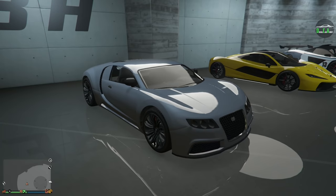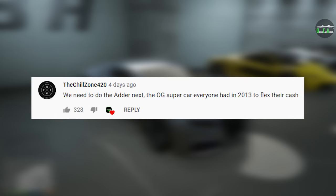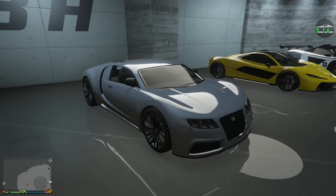In today's video, we're going to be customizing the Truffade Adder — the ultimate cash flex back in 2013 when the game came out. Now, unfortunately, this car doesn't have any visual modifications, but we're still going to max it out with the performance upgrades, change up the wheels, and the paint color, of course.